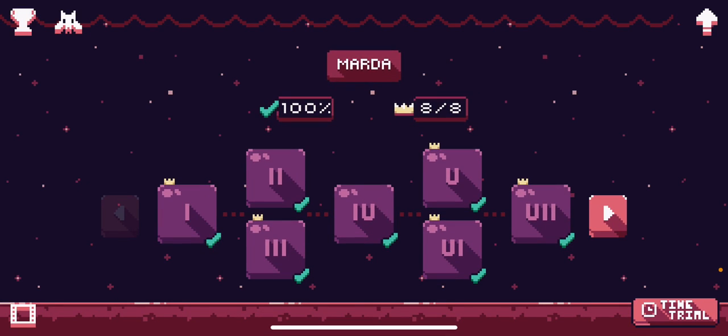Hello everyone, my name is Young Zorn. I am a Catbird speedrunner. I mainly am focusing currently on the All Crowns category, and I will eventually work my way around to all the other categories.